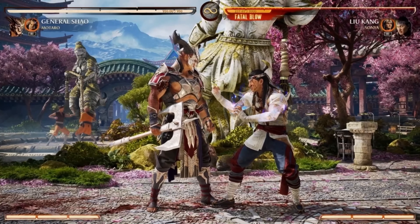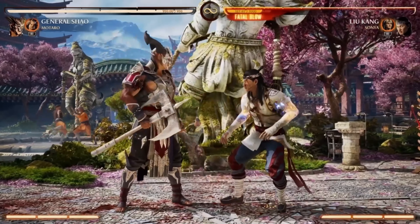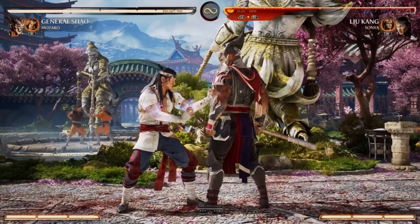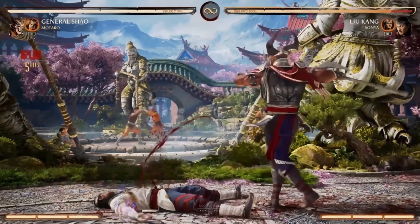I enjoy the two-player animation strings. He has this overhead — doesn't combo into anything — but hit the throw button afterwards. So good. And he also has a low one as well.